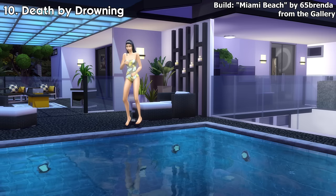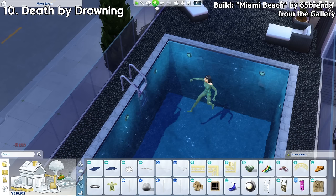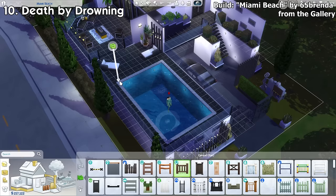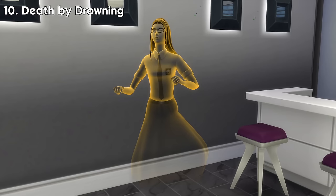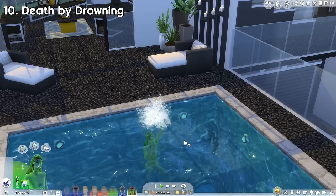Number 10: Death by Drowning. This death type was implemented to the base game in November 2014, a few months after the game was released. This death can be triggered when your sim's energy need gets completely empty while swimming in a pool. Usually they'll get out when they're tired, so you need to trap them in a pool. Removing pool ladders won't work this time — they're smart now. Building fences or walls around the pool will do the trick. Once they're completely exhausted, your sim will drown to their death. The ghosts will have drops of water dripping out of their body. They will also create puddles of water on the ground and get scared when submerged in water, either from swimming or taking a bath.